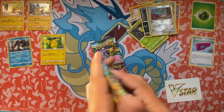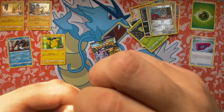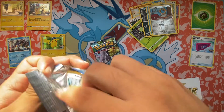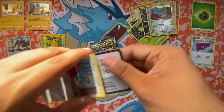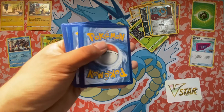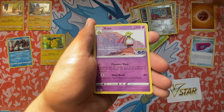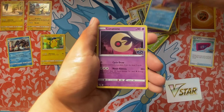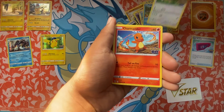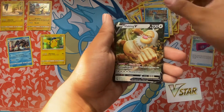Look, we got three Pikachus right there. Where was the code? There's a code right there. There's a fighting energy — he's at two. Slowbro, Lunatone, Meltan, Magikarp, A-Palm, Charmander, Eevee, Lapras, and Slanking V.